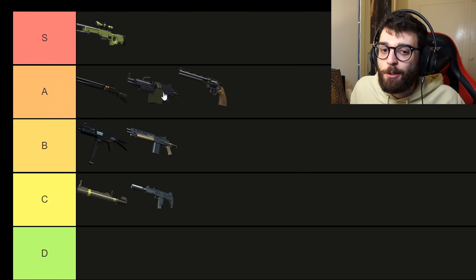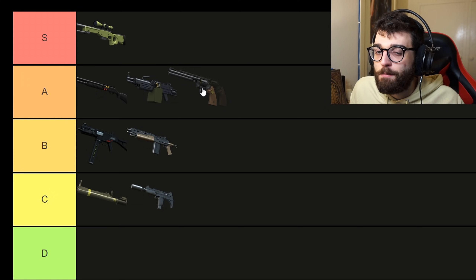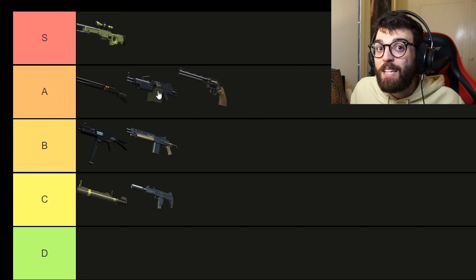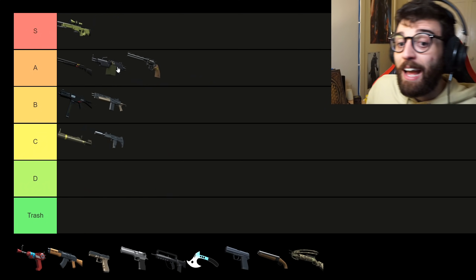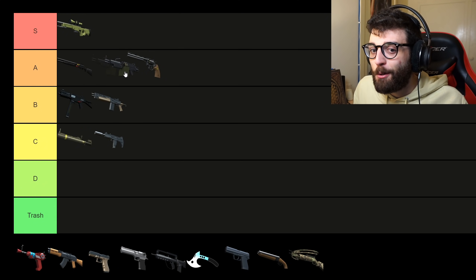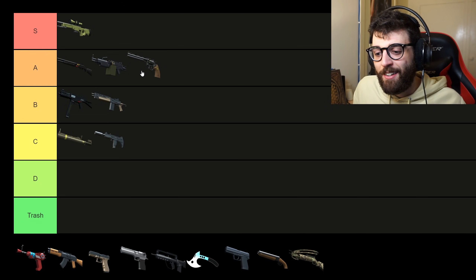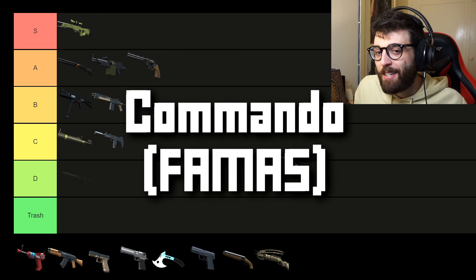Maybe between the Revolver and Shotgun in A tier. The LMG is more easy to utilize for the masses because of the high HP, but for pros the Revolver has more raw potential. The raw potential of the Revolver cannot be understated. So let's move on to the Commando class.